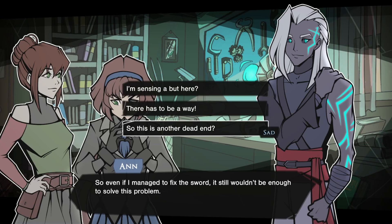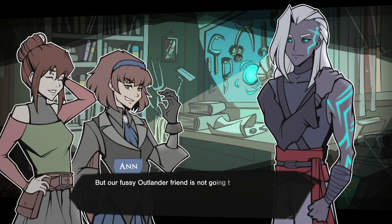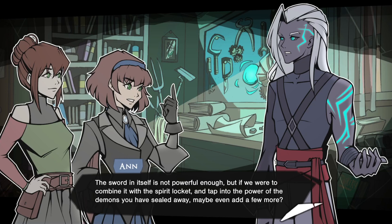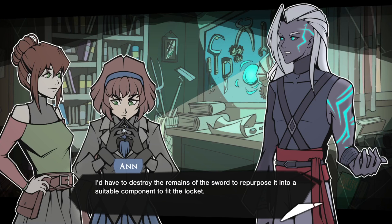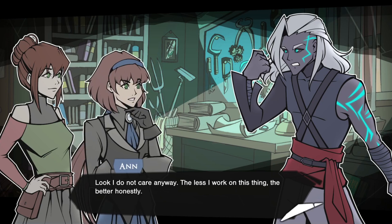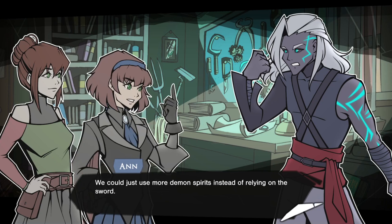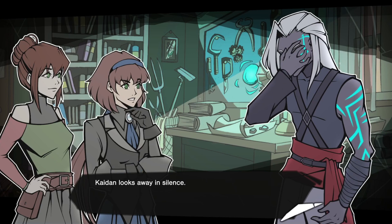I'm sensing a 'but' here. There has to be a way. By your tone of voice, I'm sensing you've found another way. I may have found a way to solve this issue, but our fussy outlander friend is not going to like it. The sword in itself is not powerful enough, but if we were to combine it with the spirit locket and tap into the power of the demons you have sealed away — maybe even add a few more — I think that might just be enough. I'd have to destroy the remains of the sword to repurpose it into a suitable component to fit in the locket. And I'm fairly sure I won't be able to put it back the way it was when we're done.